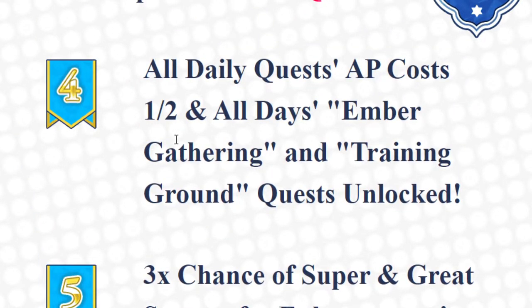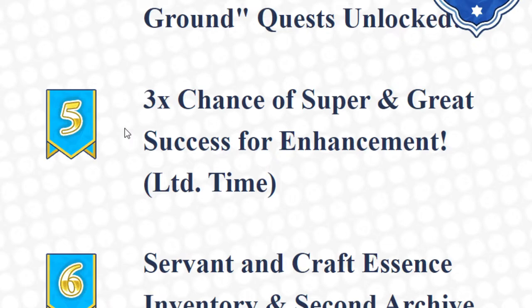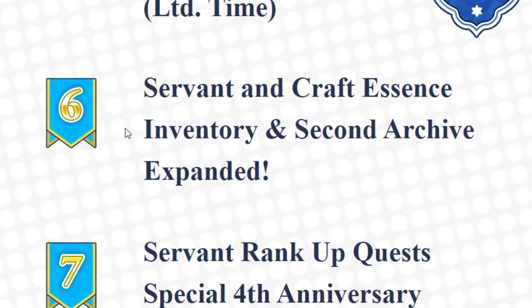This will also help if you're brand new to the game as well. 3x chance of super or great success enhancements for a limited time. Servant and Craft Essence inventory and Second Archive expanded — for Servant and Craft Essence it is 50, and for Second Archive it is 100.